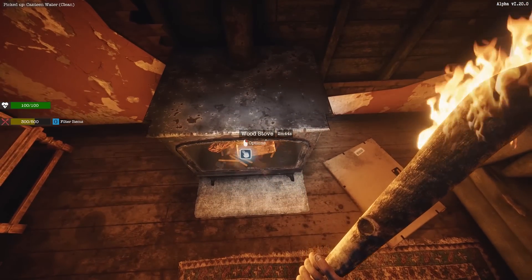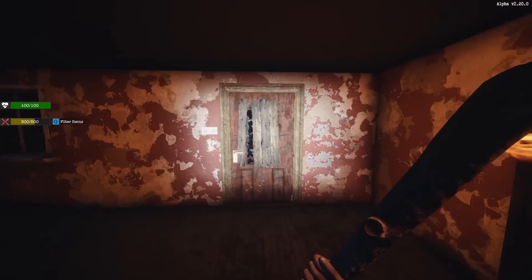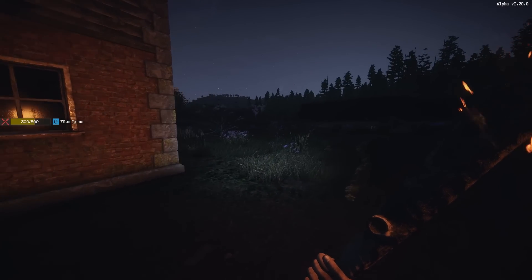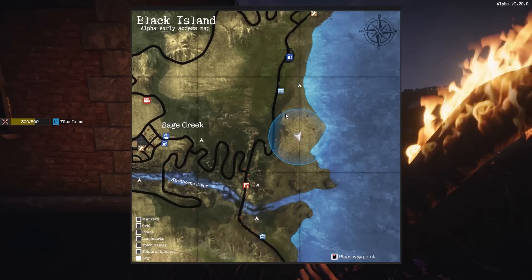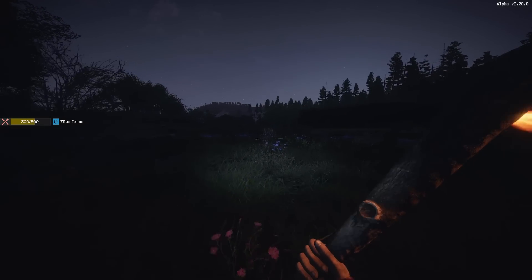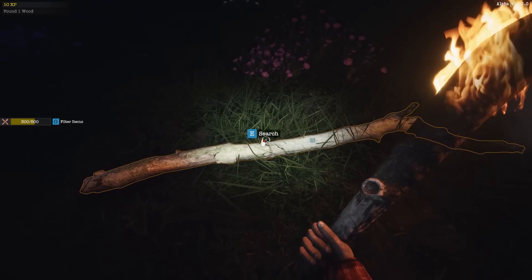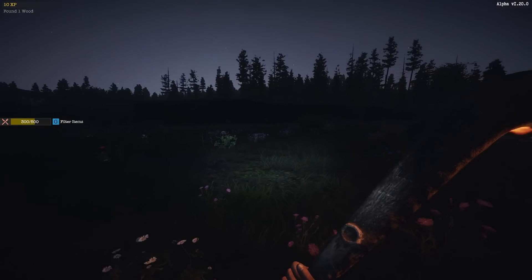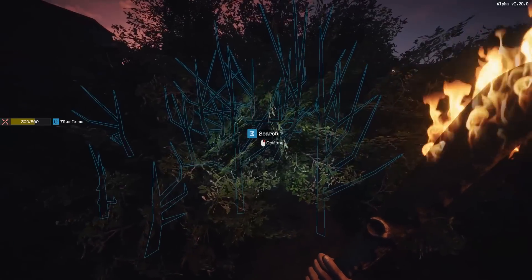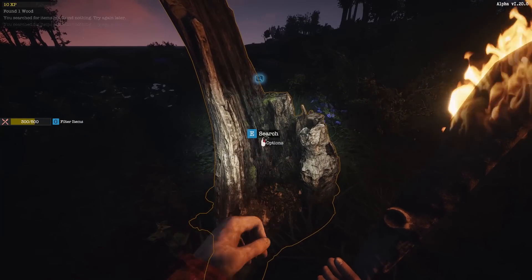Alright. Grab the water and we'll just leave that burning because I don't think we're coming back here anyway. Bring our burning club and head down the road. Oh, it looks like the sun's coming up now. Thank goodness. So we need to go to the right, get to the road, down to the gun store. Hopefully some guns, or ammo at least. I can grab wood from the downed branches. That's nice. So I think there's slow zombies and fast zombies, so we've got to keep our eyes open for the fast ones in particular.